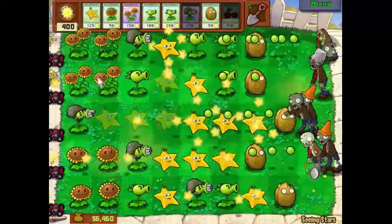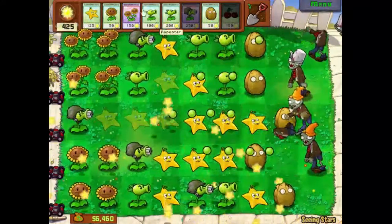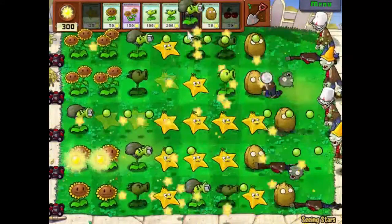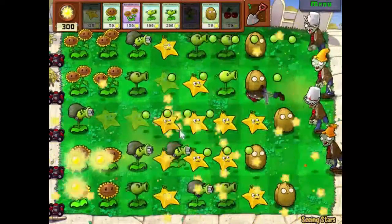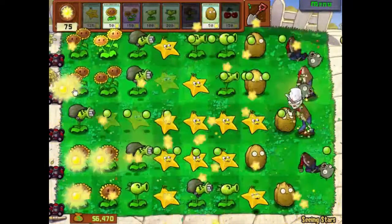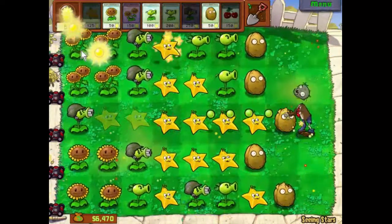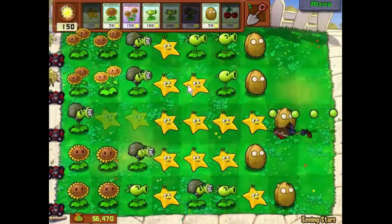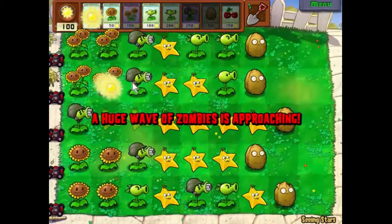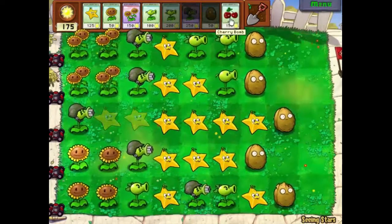Walnuts are holding up for now — we've got another one in reserve. We can get another star fruit, and another three — and we're done. Let's upgrade this weak one. Make that two star fruits. And here comes a huge wave — let's patch you up.